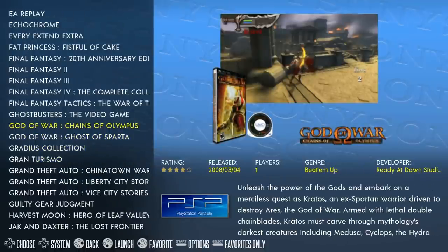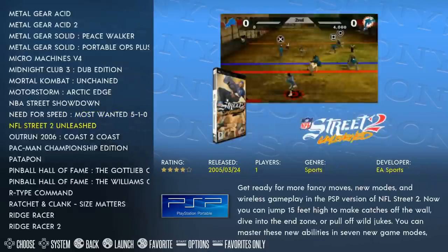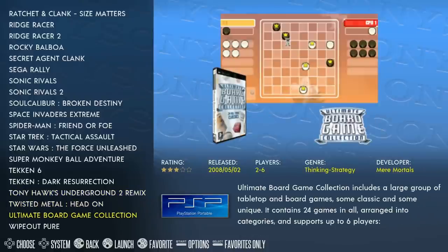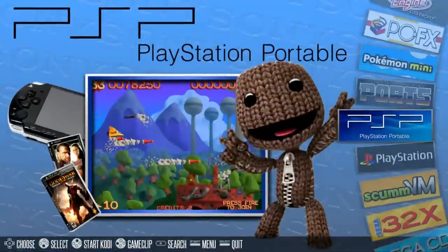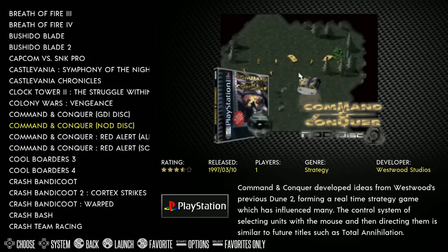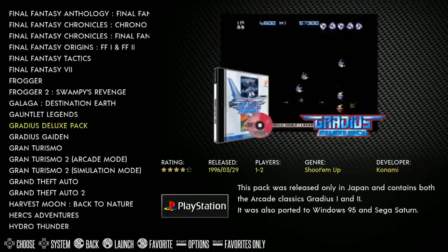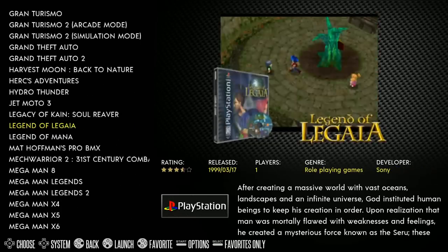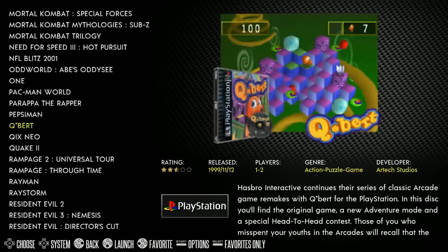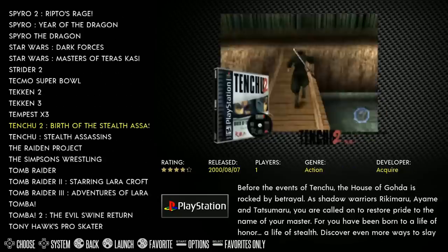The PSP games are big, full titles — God of War: Chains of Olympus (you'll need hacks and low res but it'll run), Mortal Kombat, Need for Speed, R-Type, Ridge Racer 1 and 2, Tekken, Tony Hawk Underground 2 Remix. These are not PSP minis — full PSP games. PlayStation: 130 games. A couple of duplicate CDs exist but that's just how multi-disc games are set up, like Command & Conquer.